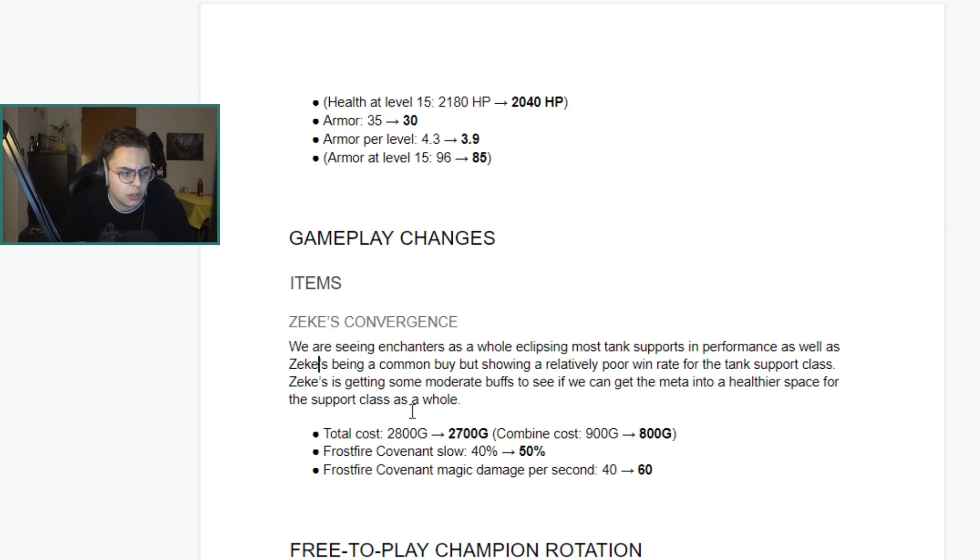The combined cost is going down by 100, the Frostfire slow is going up by 10%, and the magic damage per second is going up. I like that they're changing the active components of the item rather than just giving it more stats — the stuff you actually interact with is what's getting buffed. The slow power being increased seems quite substantial. I can definitely see it getting built more often on tank supports. Support itemization is in a weird state — supports just build dead man's plate for the move speed. You do have to be careful not to overbuff it to the point where other roles start building it.